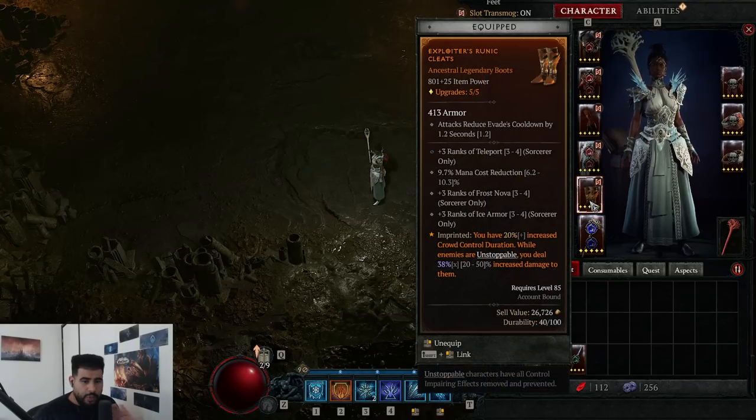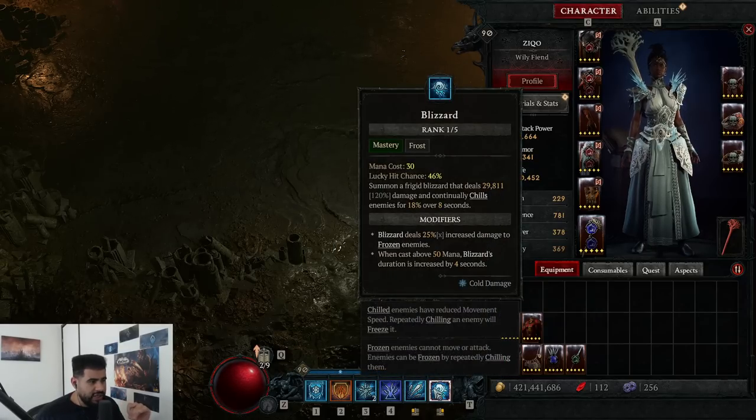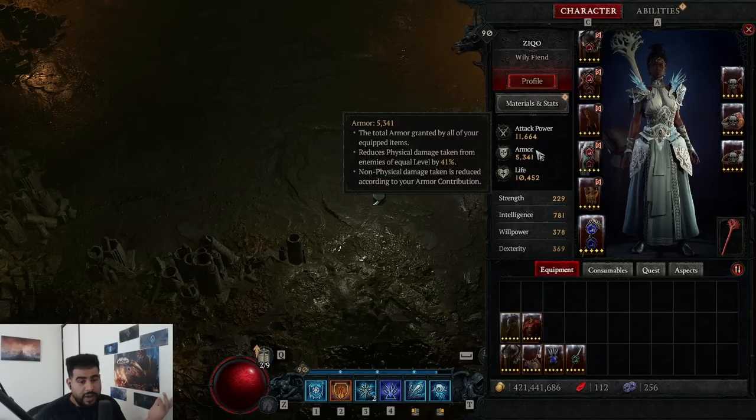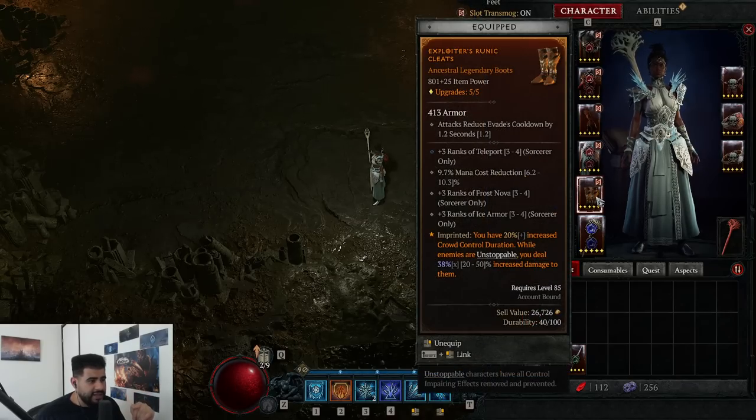For boots, the most important stats are plus ranks of Nova, plus ranks of Teleport, and mana cost reduction. Every high-end Sorceress build doesn't use a basic skill, so you're spamming core skills, mastery skills, and cooldowns the whole time — which means you're very thirsty for mana. Mana cost reduction offsets that. The last stat could be ice armor or movement speed, personal preference.